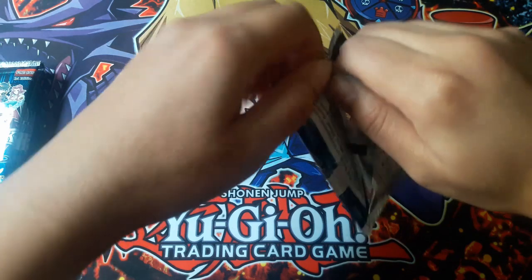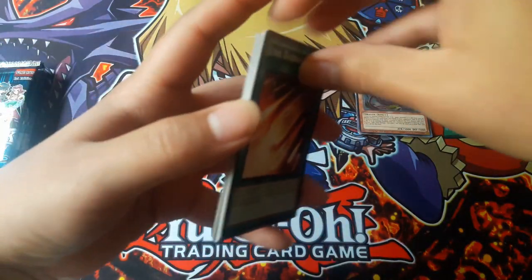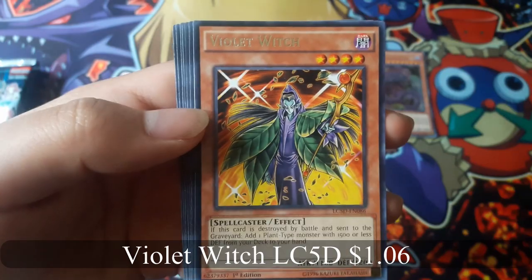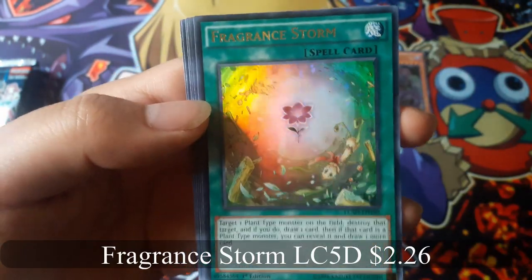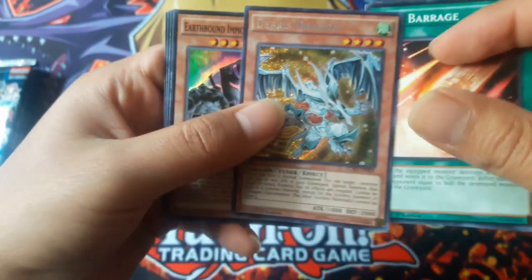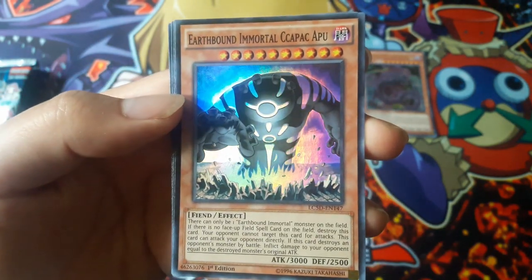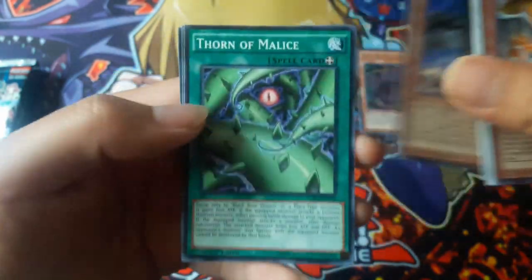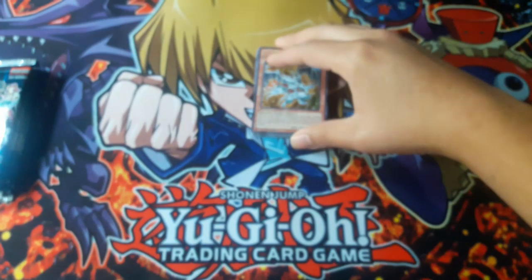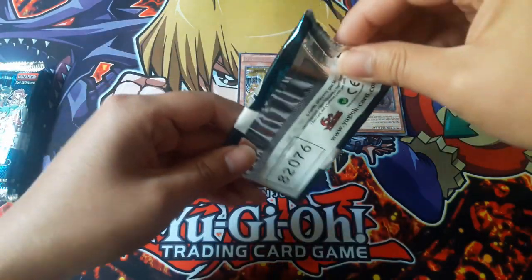Now for the packs. Junk Barrage. Violent Witch for a rare. Fragrance Storm for an ultra rare. The Breeze Dragon — that's nice — for a secret rare. And Earthbound Immortal, Ka Pack Apu — I'm not sure I'm saying that correctly — for a super rare. For these packs, you are guaranteed one of each rare, like the other Legendary Collections, except for the new Kaiba one — that one is different.